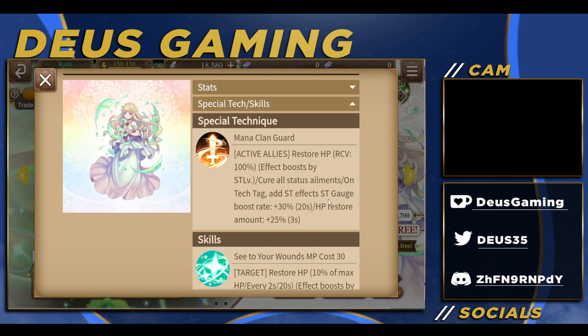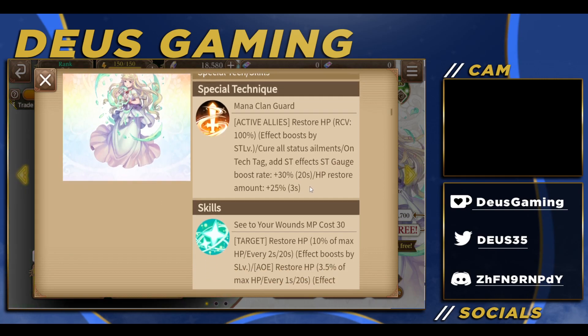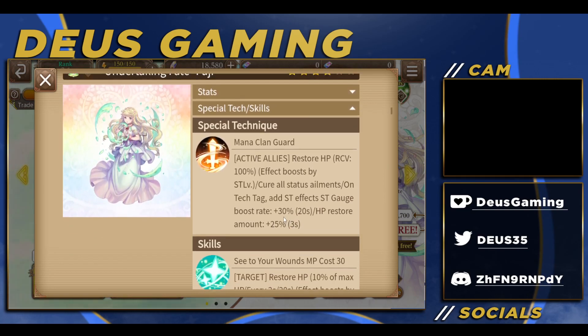She also gets an additional effect when you switch out for a tech tag: ST gauge boost rate 30% and HP restore amount 25%. That's insane. That ST is quite good on paper.